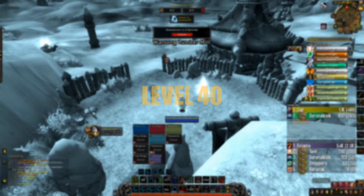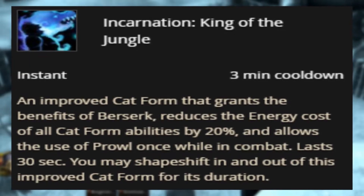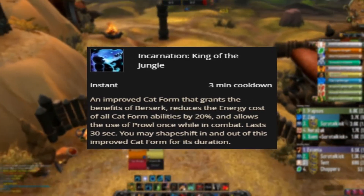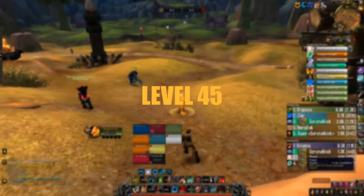Level 40 Talent. In this tier, we would be choosing Incarnation: King of the Jungle, as it provides you with an additional Prowl while in combat.